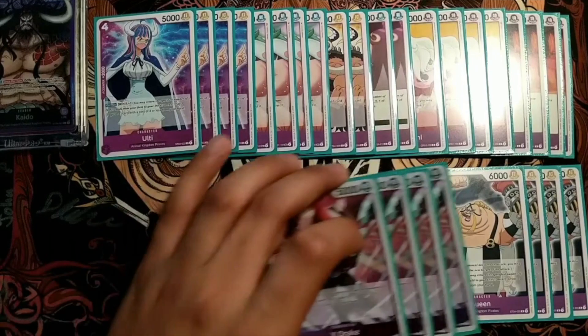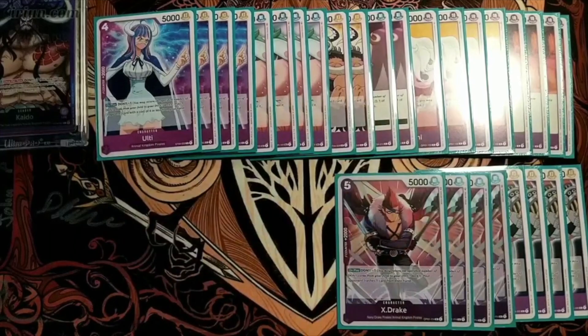Then we've got five copies of X-Drake. The on-play is actually not too bad — forcing your opponent to pitch a card can sometimes be enough to win you the game. There have been discard variants of Purple that can be really powerful if you get things set up right, but it's very much a win-more strategy and I don't think it's really fleshed out at the moment. So the big reason you're playing this is for the 2k counter.